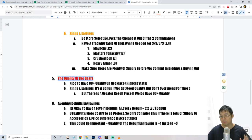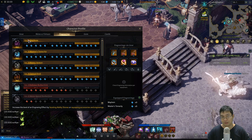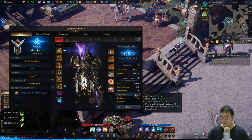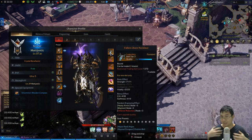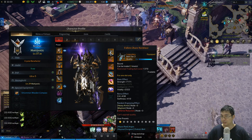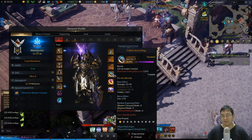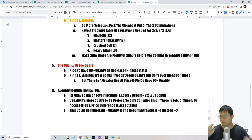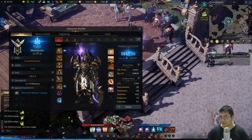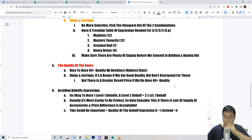Once you have enough engravings for four level-three engravings, the right main stats, and the correct substats, focus on necklace quality — aim for over 70, ideally 80+. My necklace is 79 quality which is fine. My other accessories are 26, 58, 90, and 22 quality. I'm not very focused on quality for rings and earrings because the necklace provides over 400 stats, earrings provide 200 stats, and rings only about 170 — so overspending on ring quality isn't necessary.